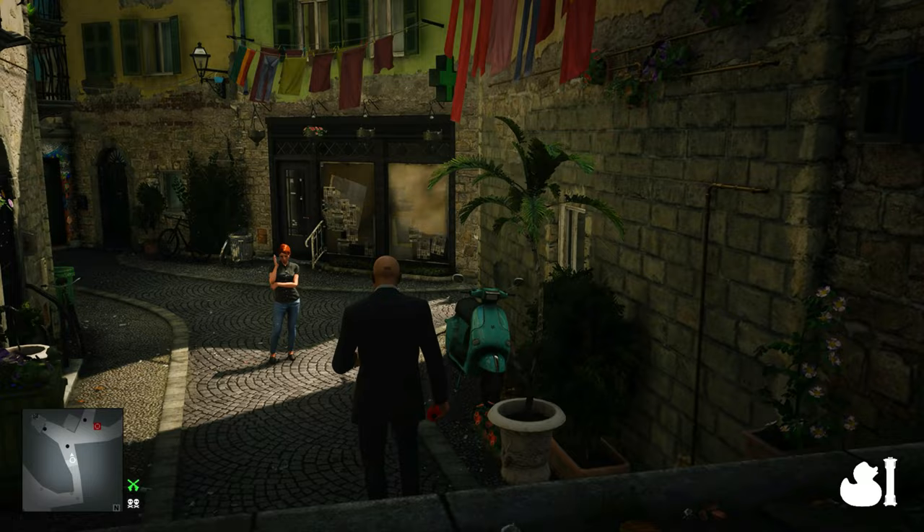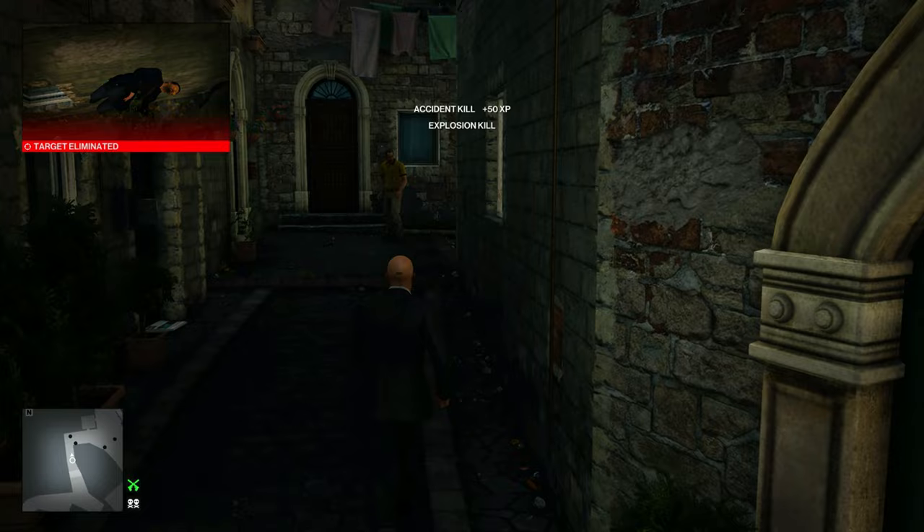We'll be careful of anybody else that might be in the area. We can just drop it right there, turn back around, blow it up. That'll accident kill him with the moped explosion. Run to the exit at the car.